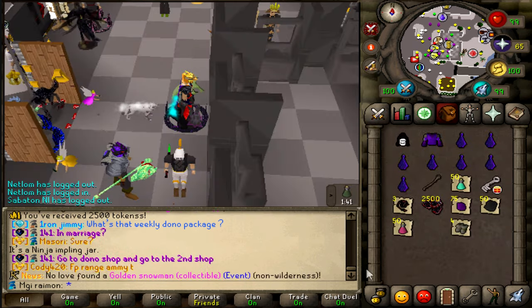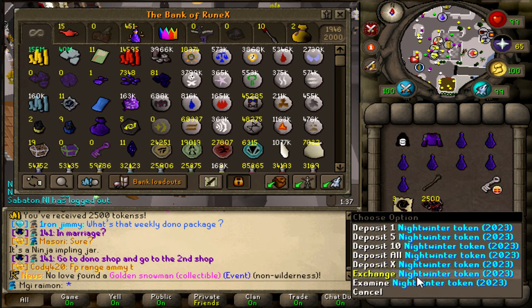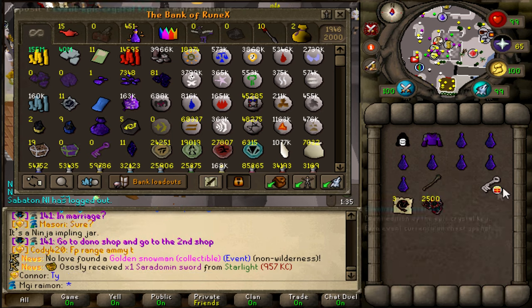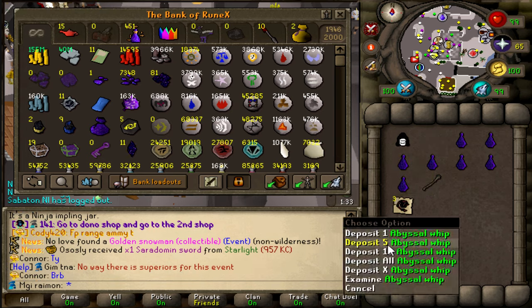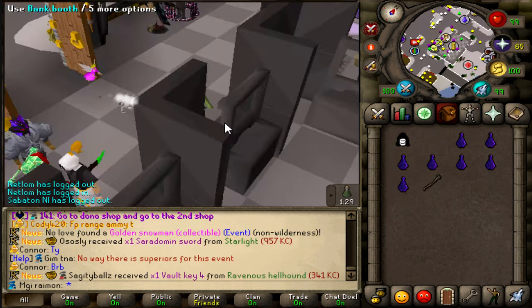You can get Crest pieces from Ninja Implings though. Anyway, 2.5k Nightwinter tokens from a Master Task — it's not like a ton, but it's a nice little bonus. I was expecting more, to be honest, but that's okay.